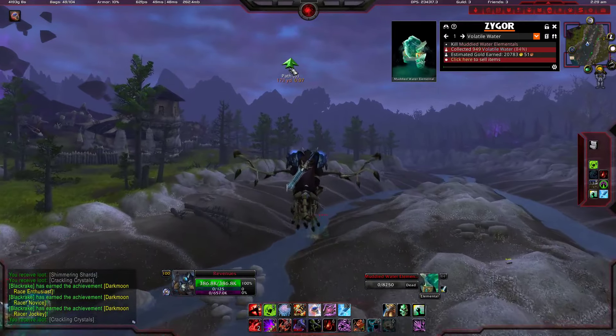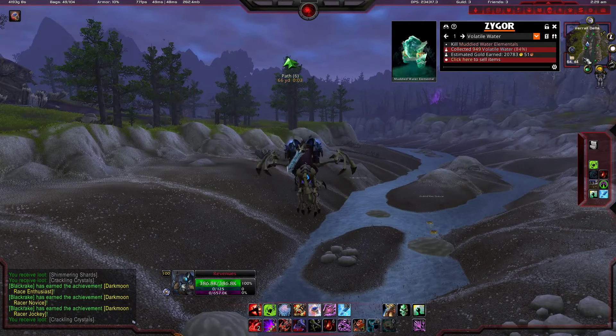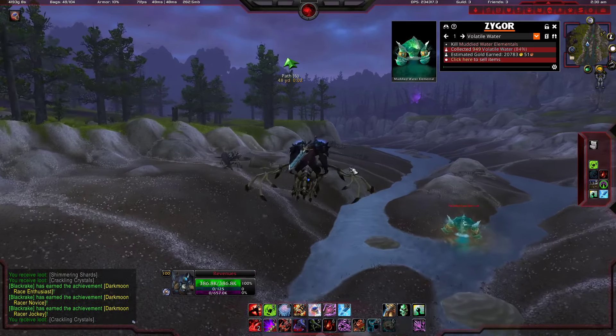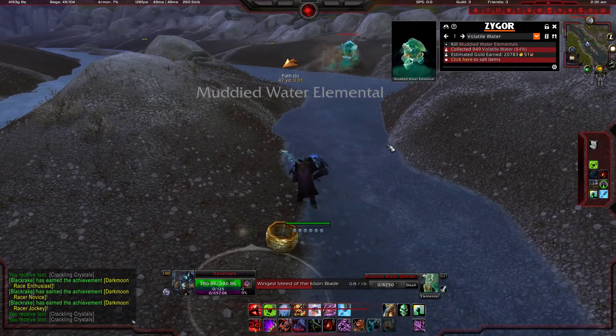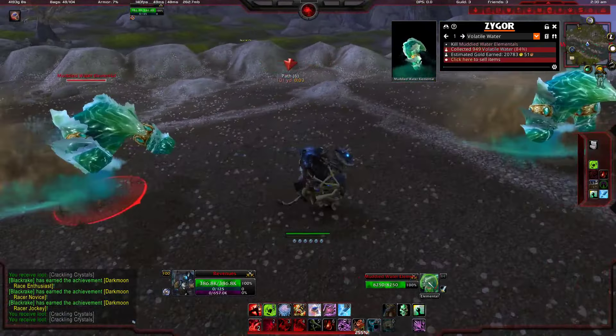So when you make progress, the guide will count for you. If I loot volatile water, the guide will count it. My steps are shown by an arrow, and the green bubbles show me on the map where the elementals are. Only in this area will I find elementals for volatile water, and I think this is a very good idea because I see a lot of people farming in the wrong place.